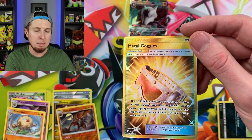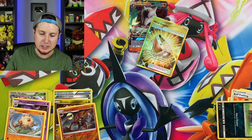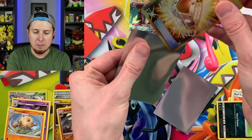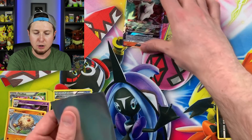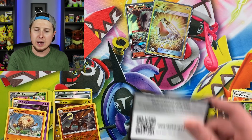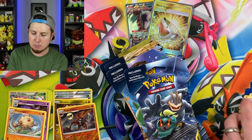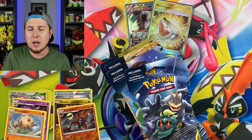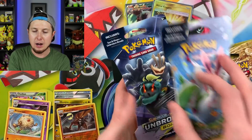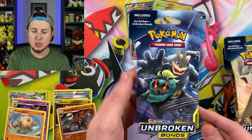Let's go ahead and sleeve up that Metal Goggles and the Alolan Marowak GX. Metal Goggles, you can go up there in the ultra rare lounge party, and Alolan Marowak GX, you can join the party as well. There's the code card for that one. Now, let's get into Unbroken Bonds — let me know in the comment section down below what card from Unbroken Bonds you are most hoping to pull. I have one of every pack artwork right there, so beautiful. We got Marshadow and Machamp.